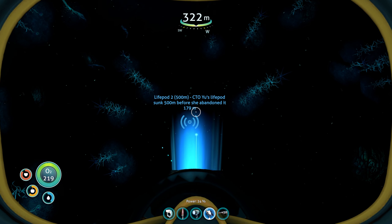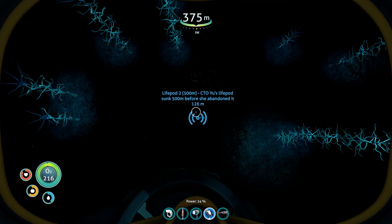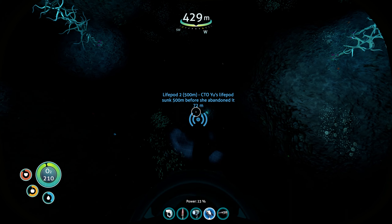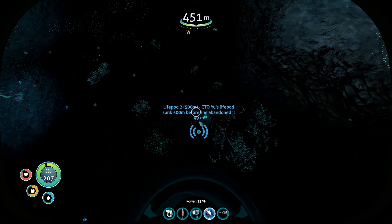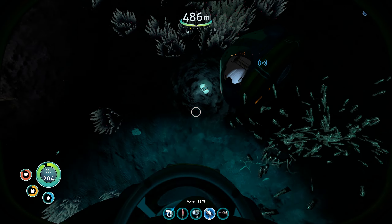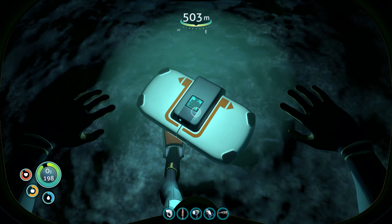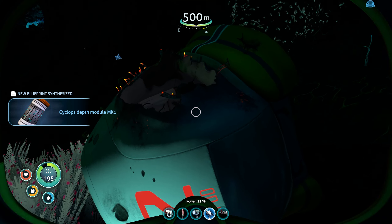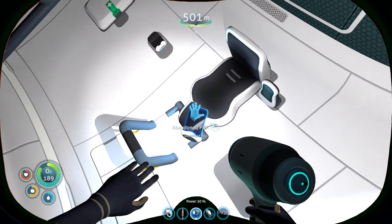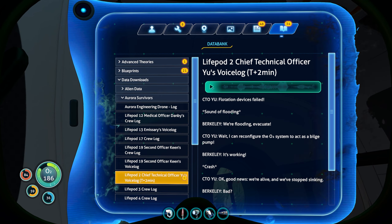I think we're basically right above it. We're gonna go down a little bit and call it there. Let's see about getting down there. Every time I start the game over again, it resets the Seaglide. I just want the flashlight. Okay, what do we have here? Please be something I don't have already. It is a Cyclops depth module mark one.